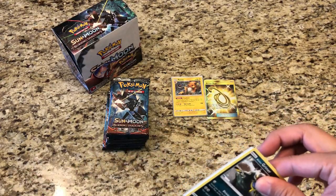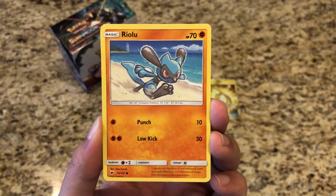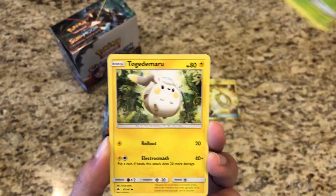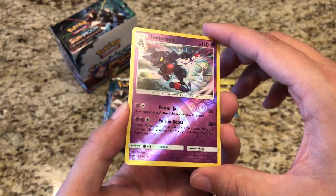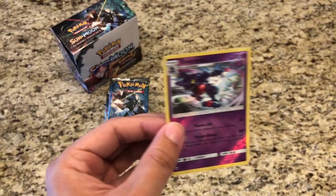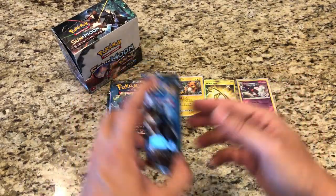Later this month we also have the super premium Elite Trainer box for Dragon Majesty — it's an awesome looking box and I can't wait to get my hands on it. Pack five: Alolan Grimer, Riolu, Cutiefly. We do have it on SPShop.ca right now, so make sure you guys go check it out. Togademaru, Fire Energy, Acerola, Wishful Baton, Metapod, Reverse Toxicroak — and that's a rare reverse holo. Our actual rare is a regular rare Butterfree. If you haven't pre-ordered yours yet, make sure you go to SPShop.ca.